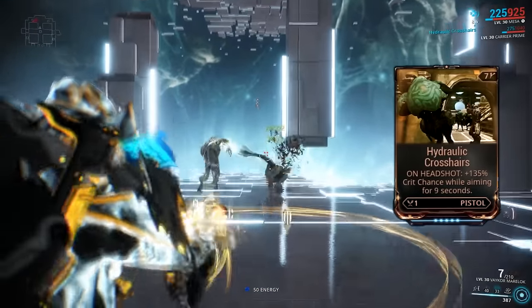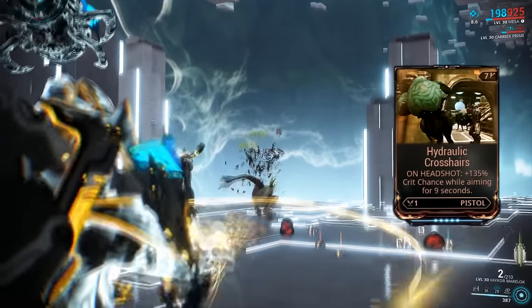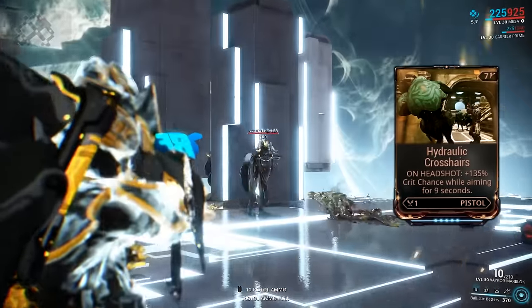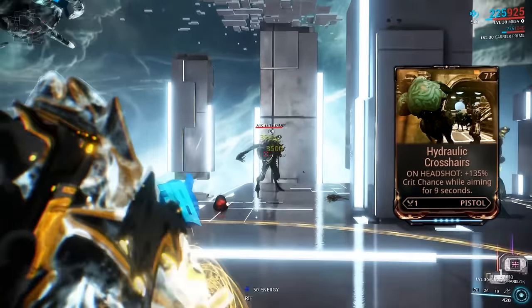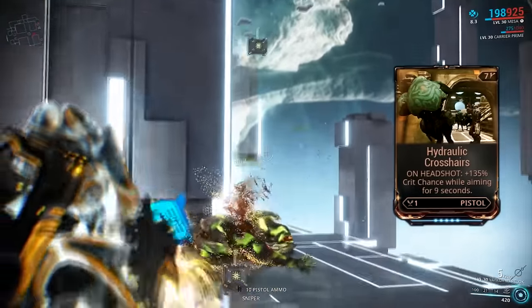Moving on, Hydraulic Crosshairs is our next mod, and it's basically Argon Scope for secondary weapons. Whenever you get a headshot with a weapon that has Hydraulic Crosshairs equipped, you'll receive a flat 135% bonus to critical chance while aiming down the sights. This mod is fantastic because with it, you can bring certain weapons into red crit territory or just make some other weapons more crit viable.